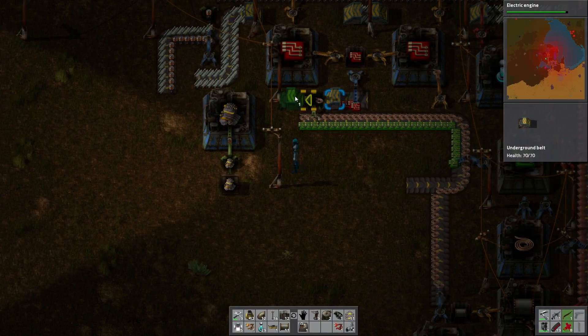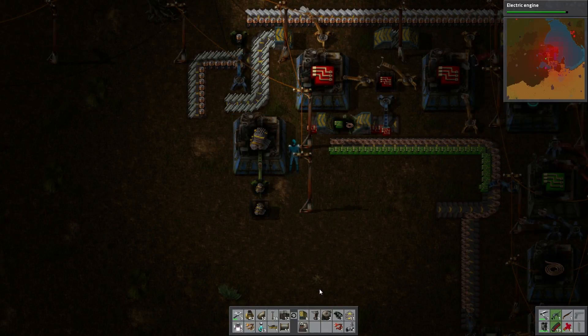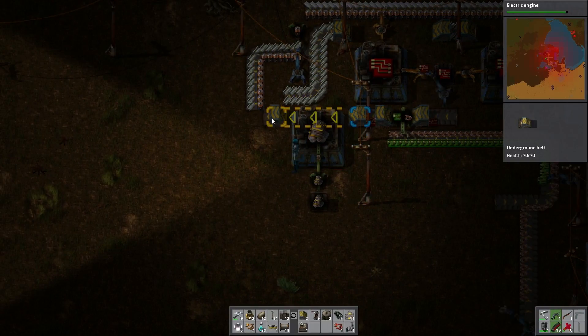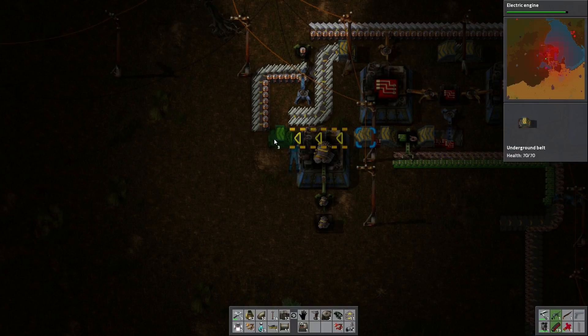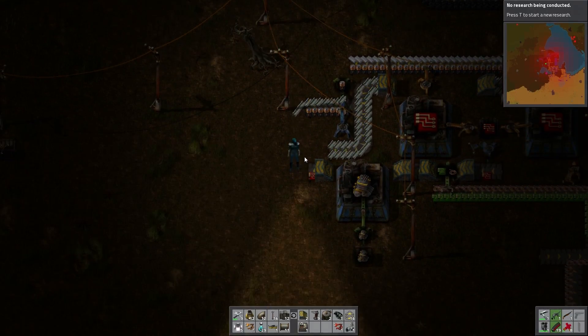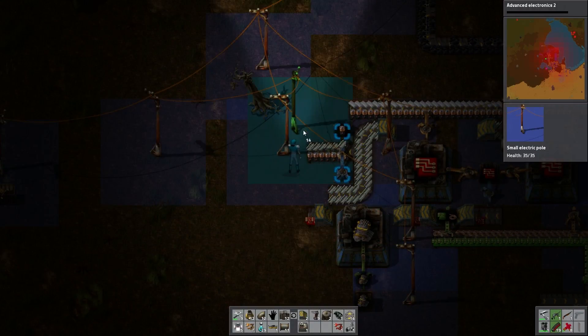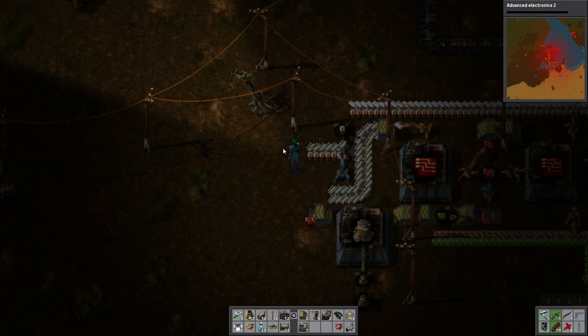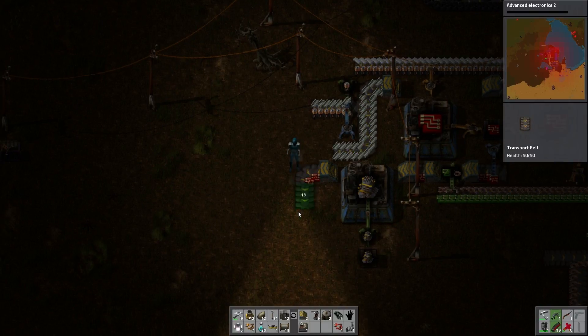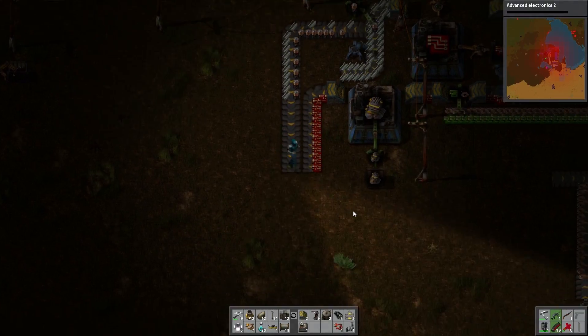All right, number three: it's another fast inserter to provide circuits. All right now how far can we go? Not far enough - we need a few more underground belts. We need to research: we've got electric engines, can't get that. Electronics. To say that this is slightly poorly organized would probably be an understatement, but okay. There's number one and we're gonna put these right next to each other because we can use short and long inserters to actually make the science.